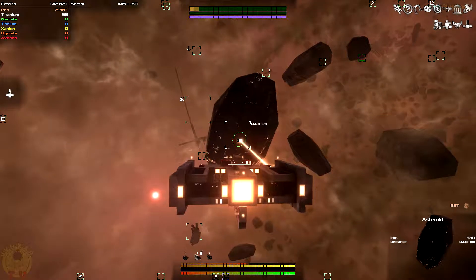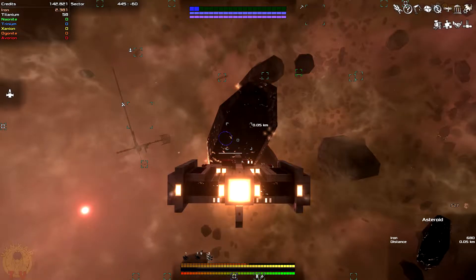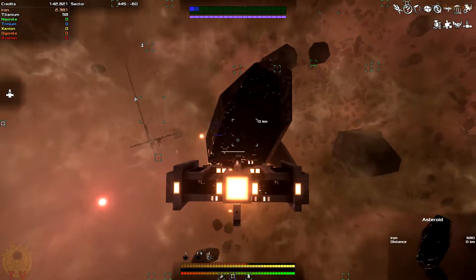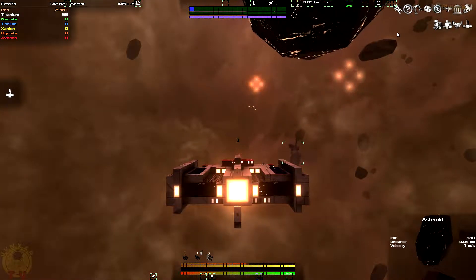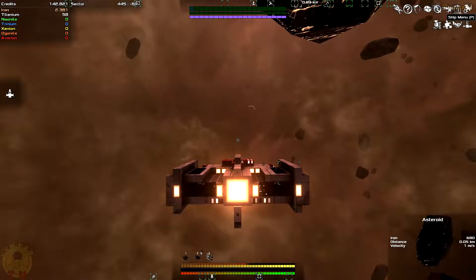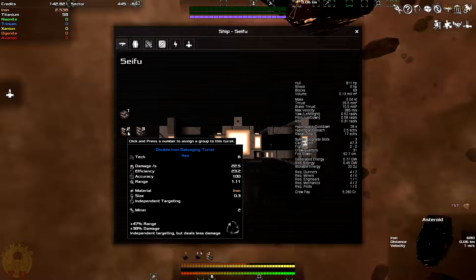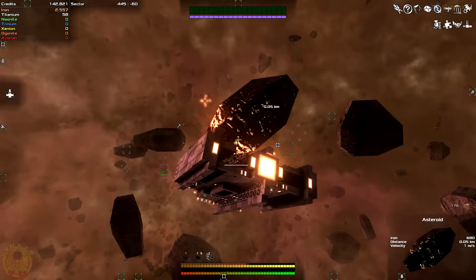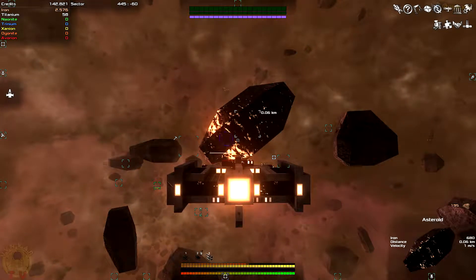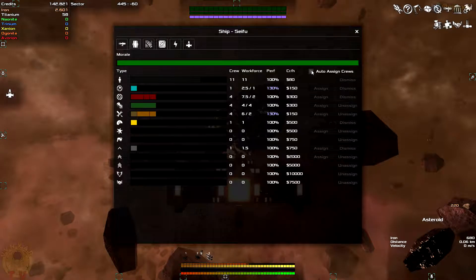I might want to check again — why is it not working properly? Am I on 2 or 4? I'm too close. I might want to check that. I don't know which one was on 2 and which one was on 3. So I've got double iron mining turret on 3, and salvaging and chain gun on another slot. So it is on 3, and I should be able to mine this thing unless my crew is not assigned properly. Let's just auto-assign.